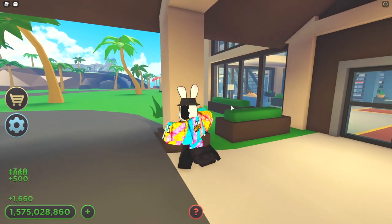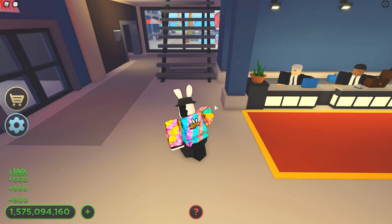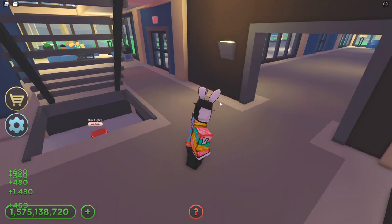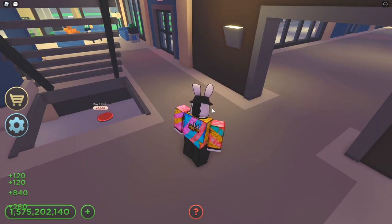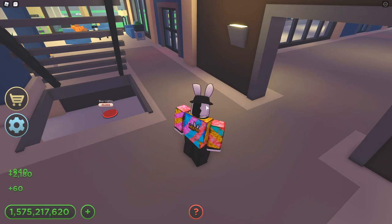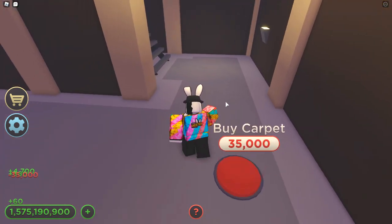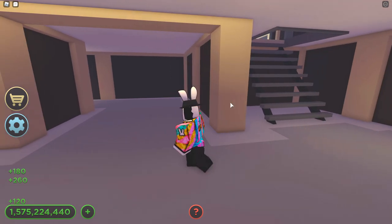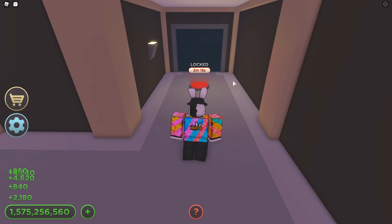Just to show you guys where this is going to be taking place — this is my main resort right here. They've gone ahead and added a basement section, which I already purchased. I can't remember exactly how much it was — maybe 150,000 or a little more. Down here we have lights for 40,000 and carpet for 35,000. On the left and right side there are stairs leading back up to the main resort, and there's a little hallway with a timer showing 2 minutes and 15 seconds left.